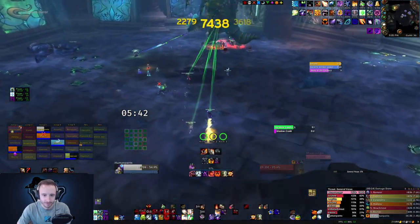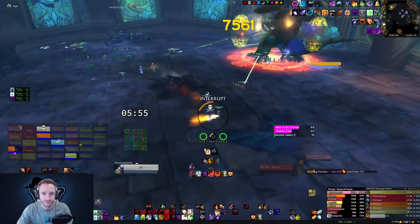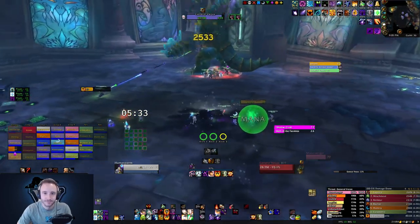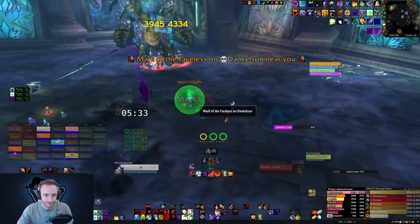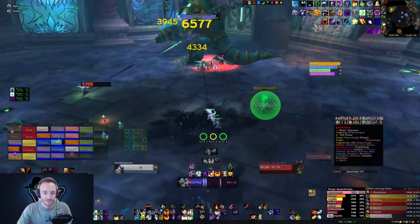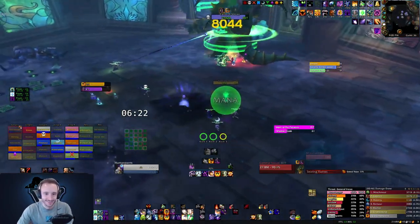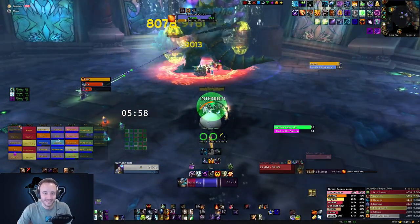If your ranged are split into two groups, then be careful of the timing of your Shadow Crash puddle. This is because if you're standing in a puddle and you notice that the other ranged group has gotten multiple Shadow Crashes back to back, it's likely the puddle you're standing in is going to disappear soon. If that's the case, then try not to spend any high mana spells — those would be your dots — so if you think your Shadow Crash puddle is going to fade away soon, just keep spamming Mind Flay to wait until it disappears.